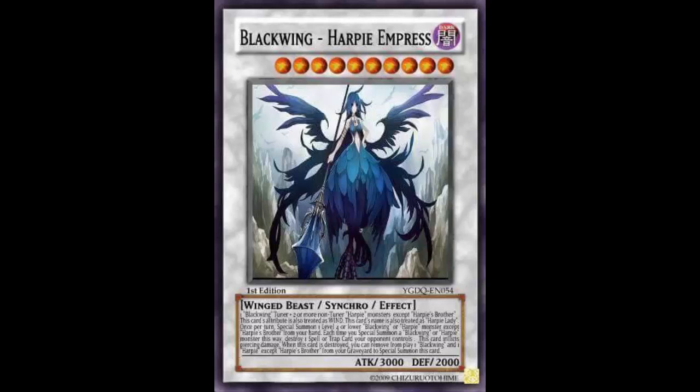Each time you Special Summon a Blackwing or Harpy monster this way, destroy one Spell or Trap your opponent controls. That's not terrible — summon and pop your opponent's back row. But this effect is also mandatory as written, so if your opponent has that face-down Mirror Force — even at one copy — you'd be forced to destroy it. You should add 'you can' here as well. Also, this card inflicts piercing damage.